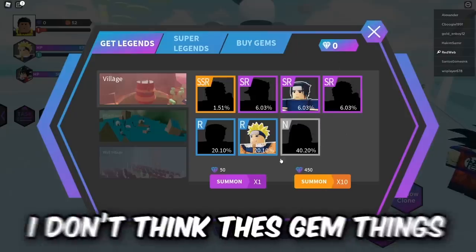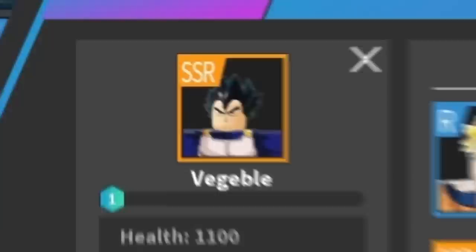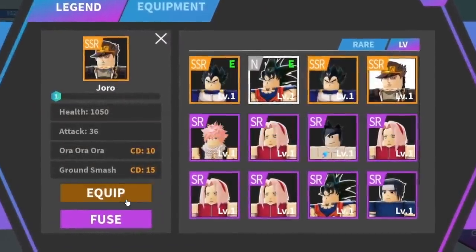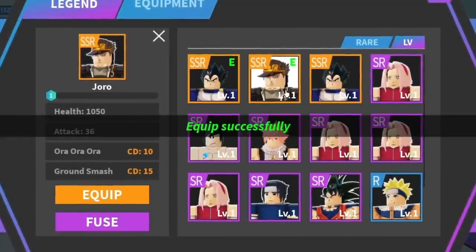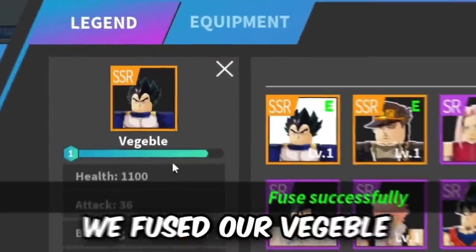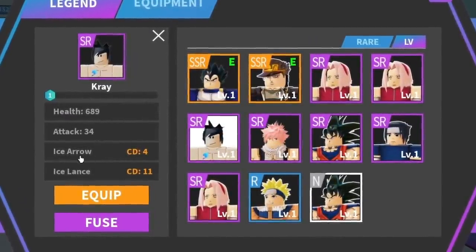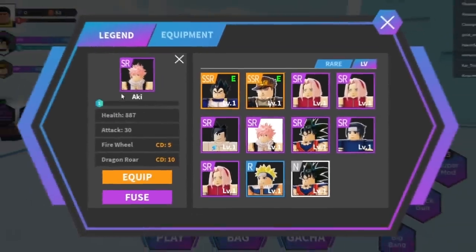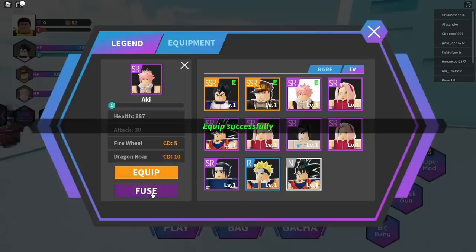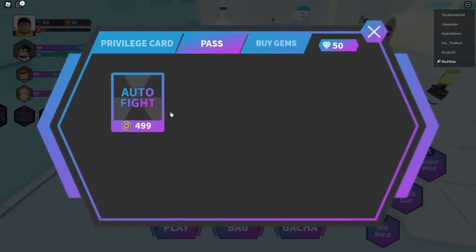I don't think these gem things are worth it, but I can equip the legend I got. I'm gonna equip Vegeta on the main slot — this is just like Anime Dimensions. I can use this guy on my assist slot, and I have another Vegeta — can I fuse this? Yes, I leveled him up and we fused the Vegeta. For my third slot I'll use Natsu, though they call him Aki. Look at that — I am Vegeta! Let me check what I can do in the shop.